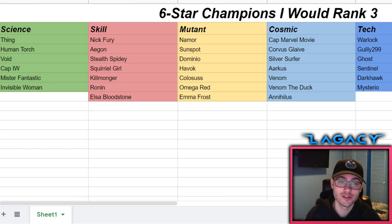Two more champions make the science list: Mr. Fantastic and Invisible Woman. I think both are pretty good but wouldn't be my top picks. If they're my only option, I like both enough to take them to rank three - they are good enough, and the prestige is good. I wouldn't take any other science champion to rank three. I considered Wasp but when I asked myself 'would I rank three Wasp?' - no, I wouldn't.